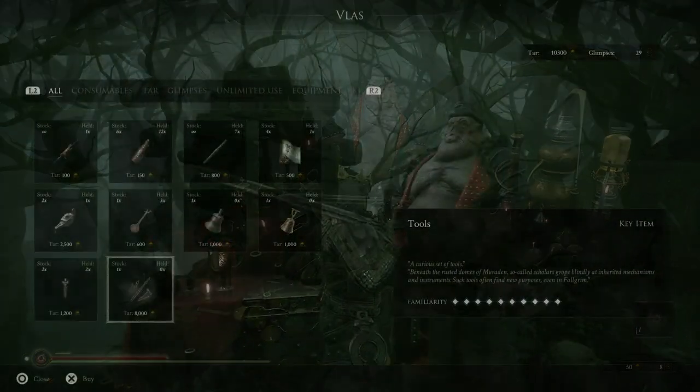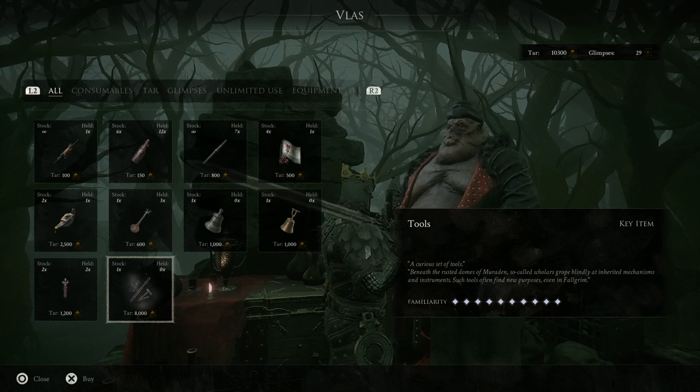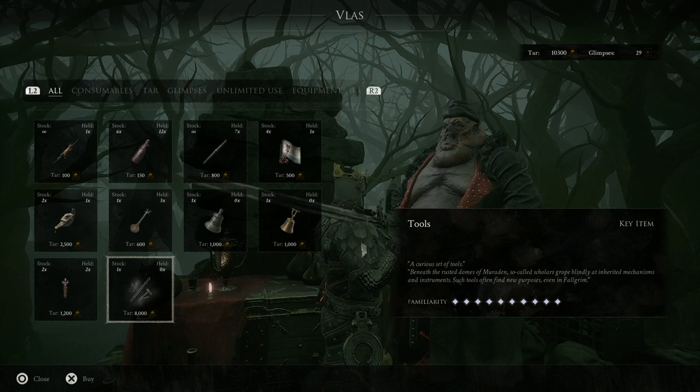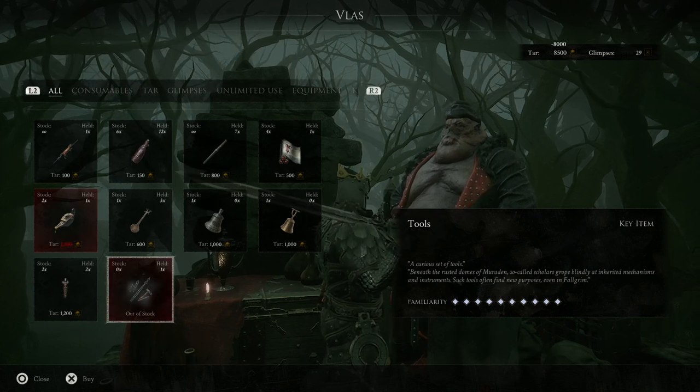If you look at his inventory, you will see right here at the bottom a set of tools for 8000 tar. Yep, you will need to farm 8000 tar in order to buy this.